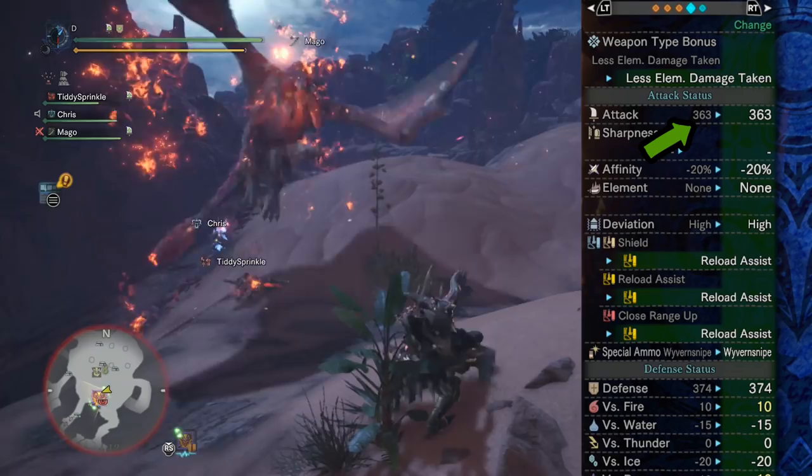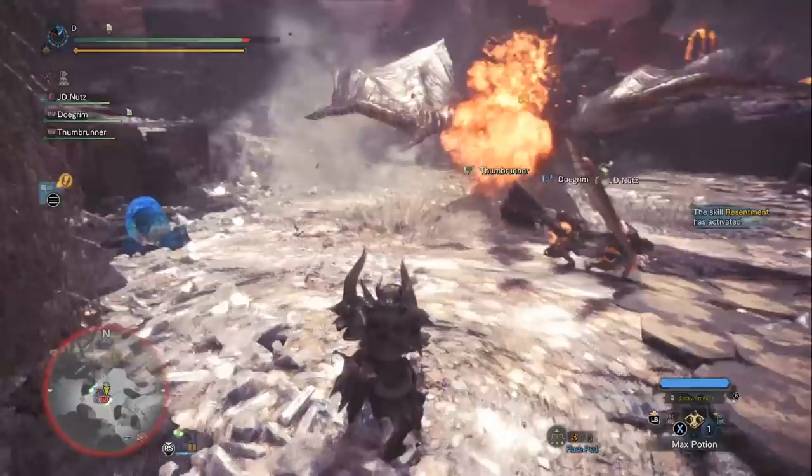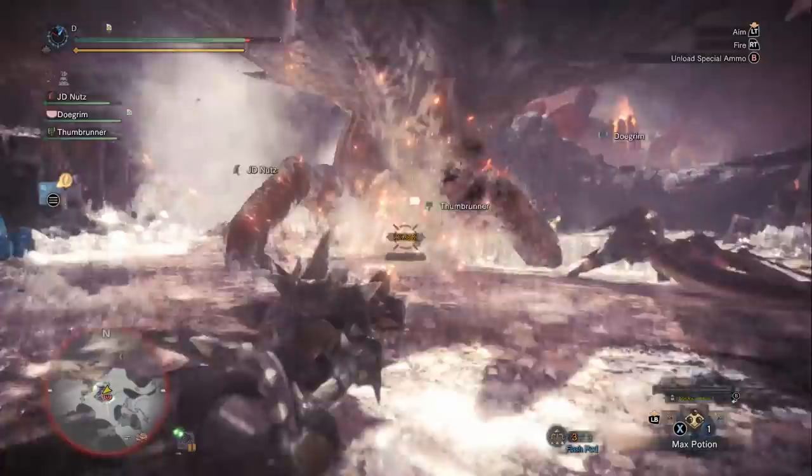Dark Devourer is kind of the meta for heavy bowguns right now. Having this other heavy bowgun that deals really high damage is interesting, which means we're interested in looking into the type of ammos that it uses and how it uses them — recoil, reload speed, that kind of stuff. So we're going to take a look at all of that in just a moment.